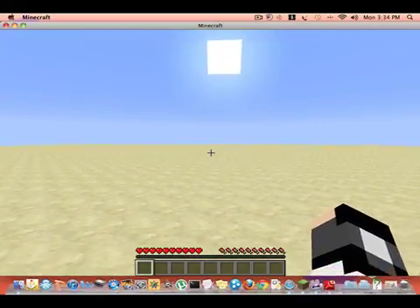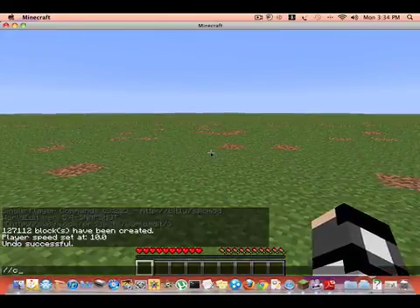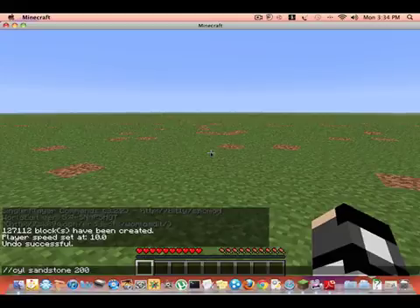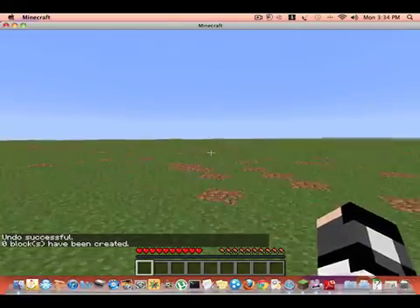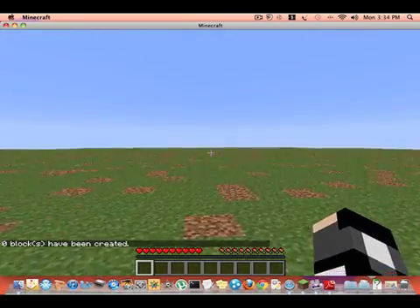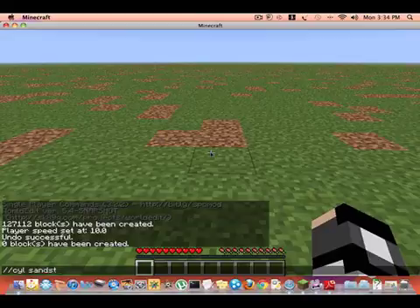I could try going higher — sandstone, 200. Wait, it's over here — I thought I saw yellow. So that's all you do: two forward slashes, 'cyl', then the block you want, then the radius, then the height.